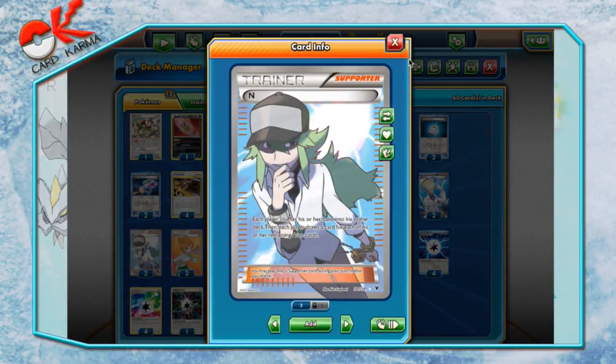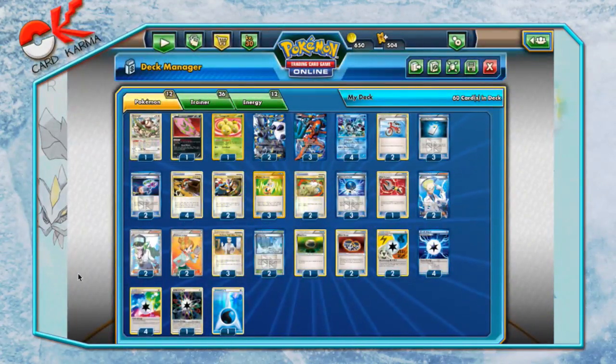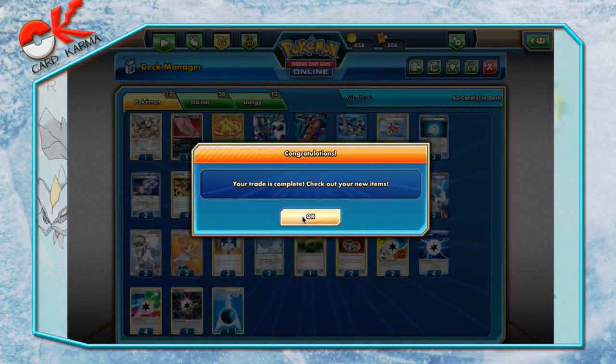Two copies of N — it's a fair number. This deck does take prizes pretty well, but if you need a supporter you need a supporter, and N will draw you some cards. Two copies of Juniper — everyone knows why Juniper is good. This deck can turbo out most of its hand and then Juniper for a fresh seven. Three copies of Professor Oak's New Theory — it only draws you six but shuffles those cards back into your deck, so it's not as destructive on your resources.